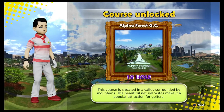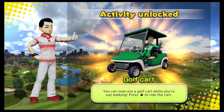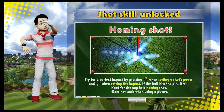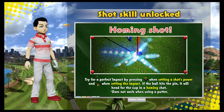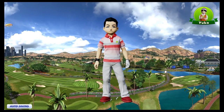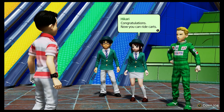We unlocked the Alpina Forest Golf Club as well - 18 holes. This course is situated in a valley surrounded by mountains. The beautiful natural vistas make it a popular attraction for golfers. I have played that course with Tyler. Golf cart activity unlocked - you can now use a golf cart while you're out walking. Press triangle to ride the cart. Homing shot - try for a perfect impact by pressing up when setting a shot's power and down when setting the impact. If the ball hits the pin, it will head for the cup in a homing shot. Three woods - okay, I wanted my power with a three wood to go up actually. Because my three wood is so far behind my driver, there's just a huge gap. That should help a little bit. We can ride carts, baby.